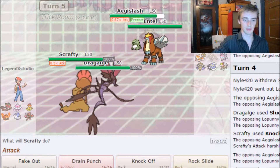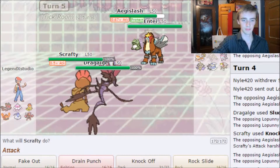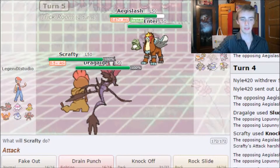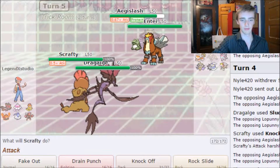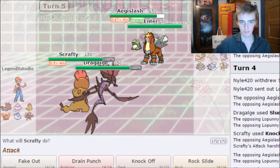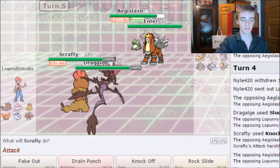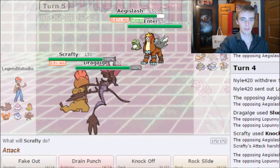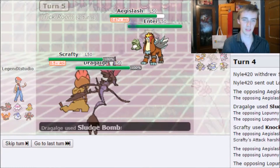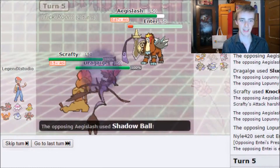I have two turns of Trick Room left. Aegislash is an issue — I didn't bring much to counter it, which is a problem. Even Terrakion wouldn't help here. I'm going to go for Knock Off and Sludge Bomb on Entei to get some damage off. Entei doesn't Protect.